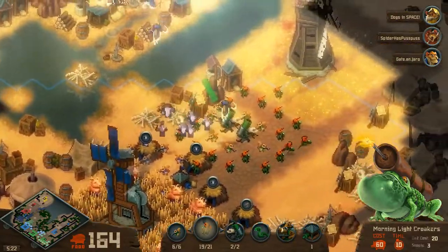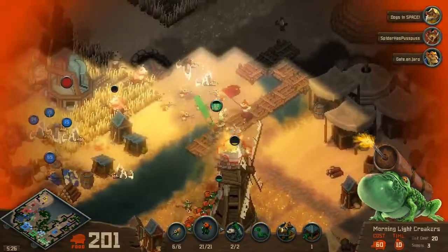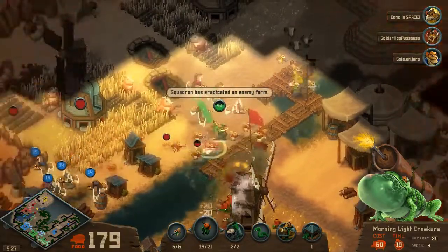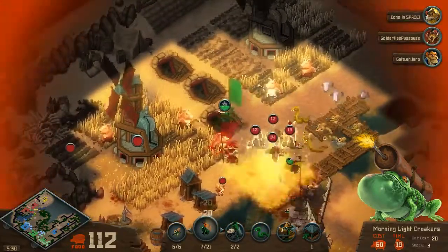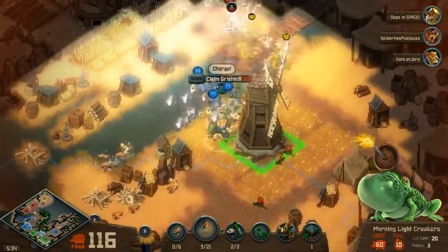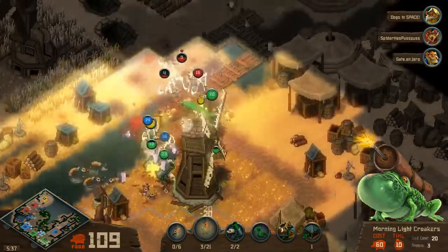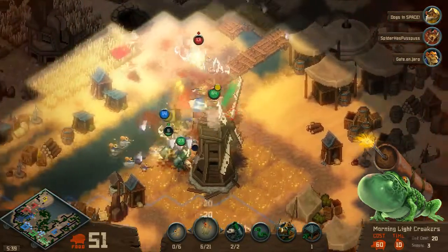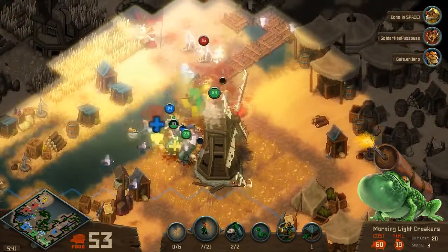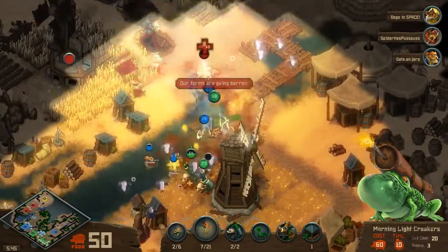But this brings up the Morning Light Croakers' biggest weakness — they're really slow. Morning Light Croakers are one of the slowest units in the game, and as such they're really susceptible to any ranged attacks. You have to make sure they have units that can cover them while they go in and blow up, which is why they don't make the best tier 1 units.